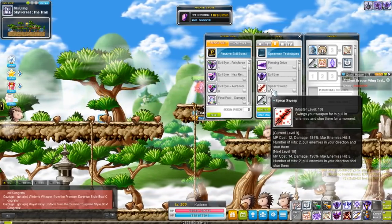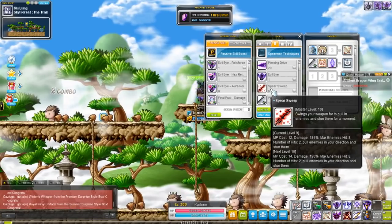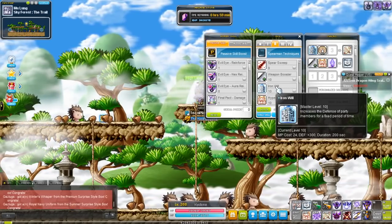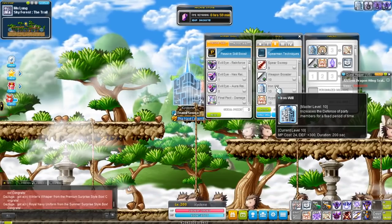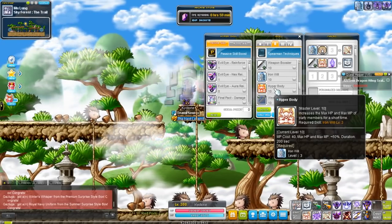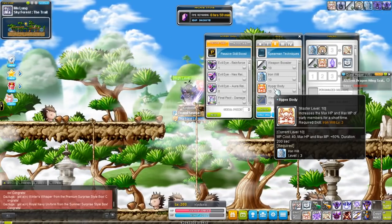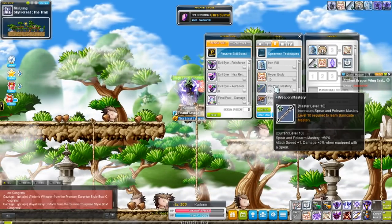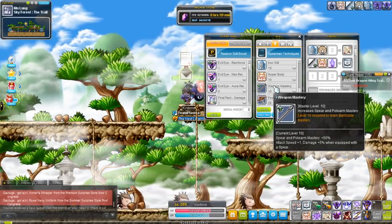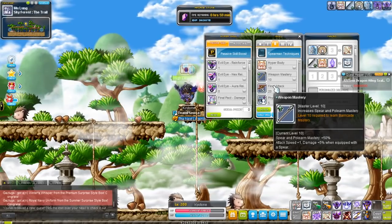Spear Sweep — I didn't really use it. It drags enemies to you and does two lines of damage. Booster, of course, increases your attack speed. Iron Will increases you and your party members' defense, so it's a pretty good party skill. Hyperbody increases yourself and your party members' HP and MP by 60%, which can really increase your party's survivability. Weapon Mastery: when equipping a spear or polearm, your mastery is increased 50%, but if you use a spear, your attack speed is increased by 1% and your damage by 5%, so you pretty much always want to be using a spear.